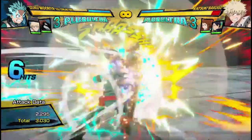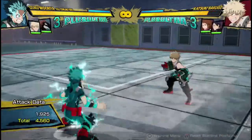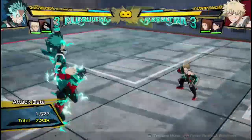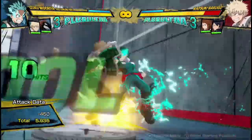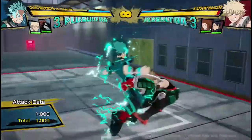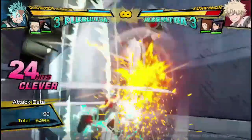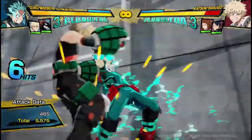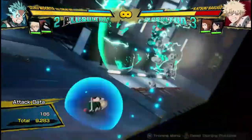His Quirk 2 is this All Might-esque punch string. It does 3,000 and some damage, but you can mash it to do more damage. Obviously it's going to be your main combo ender. You can combo it off of his armor attack to get good damage that way. If you're high enough in the air, it can also be a good wall-splat tool. I do prefer using his regular attack string for wall splats because it's a lot more consistent — with the other button, a lot of the time they're just going to bounce off the wall, but with his regular attack string you're almost guaranteed to get a wall splat.